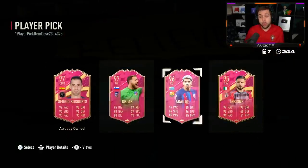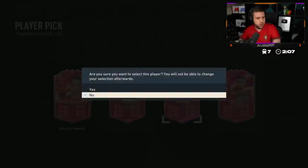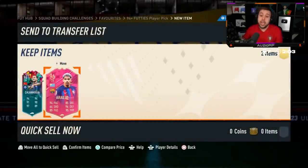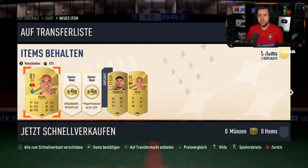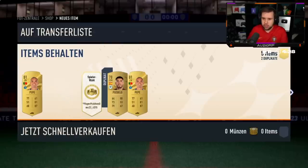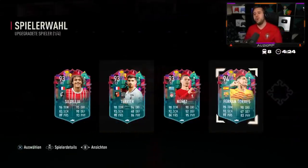Sergio A Rojo - a decent card to get. I don't actually know how much A Rojo goes for - let me quickly check. A Rojo now goes for 250,000 coins. He is a very good center back, definitely top 10 in this game. Here we go chat, we got two Pepes next to the player pick. Level Up Player Pick please let it be KDB or Varan.